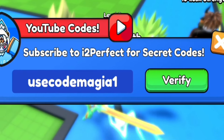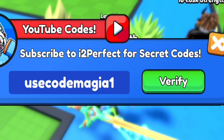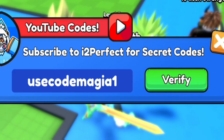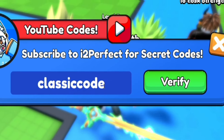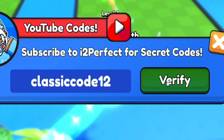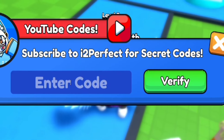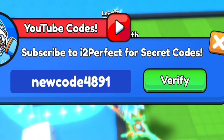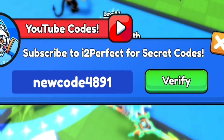Then go ahead and redeem CLASSICCODE12 — C-L-A-S-S-I-C-C-O-D-E-1-2. Redeem that in there guys. Then let's redeem code NEWCODE4891 — N-E-W-C-O-D-E-4-8-9-1. Redeem that in there guys for another mega potion, which is pretty cool.